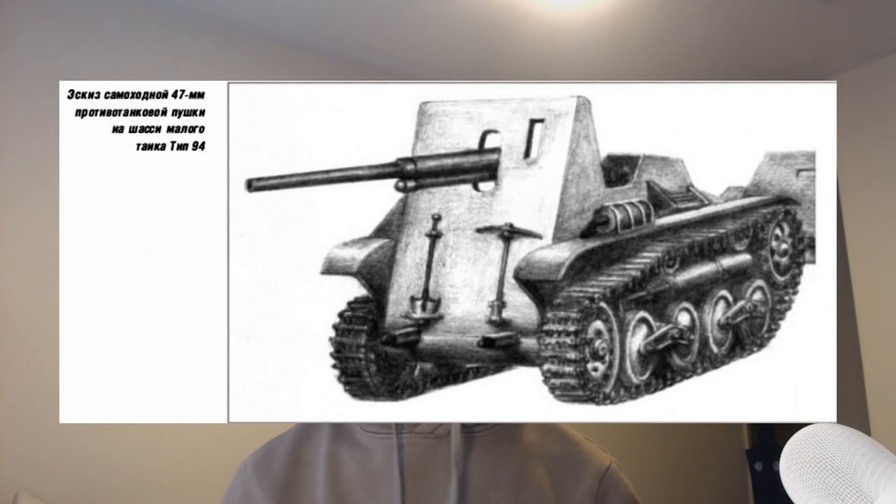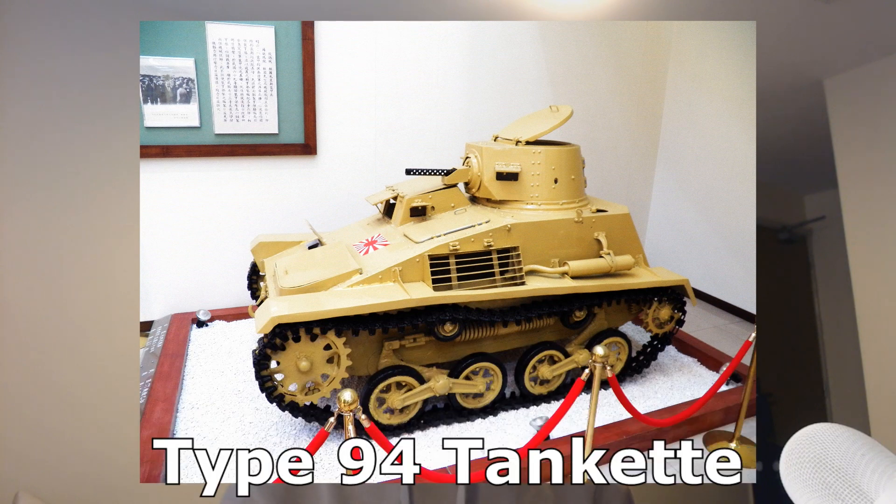Coming in at Tier 2 is the Type 94 47mm. This was a proposal to turn the Type 94 tankette into a tank destroyer. The tank would feature a backward-mounting gun, making this a Tier 2 Archer. The gun would have the same cannon as the Ho-Ru, so its stats would be similar.